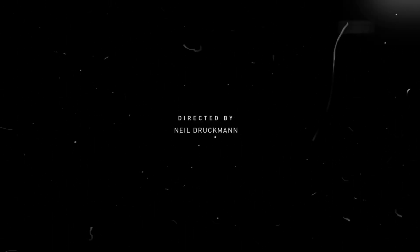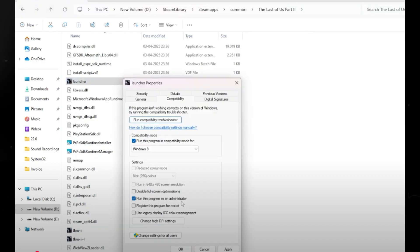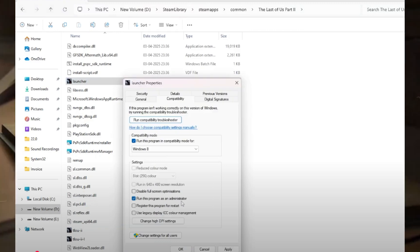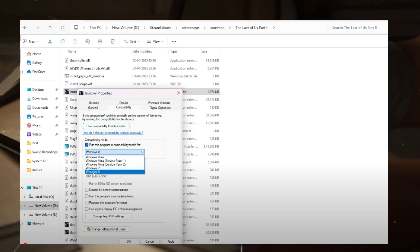The next thing is we need to run our game as an administrator. Navigate to the game installation directory, right-click on the game's .exe file, click Properties, go to the Compatibility tab, enable Run as Administrator, check Run in Compatibility Mode and select Windows 8 or Windows 7, disable Full Screen Optimization, click Apply and OK, then relaunch your game and check if the problem is resolved.